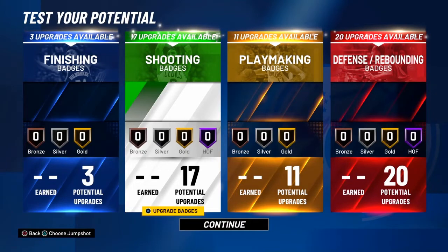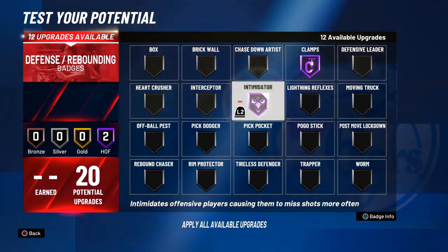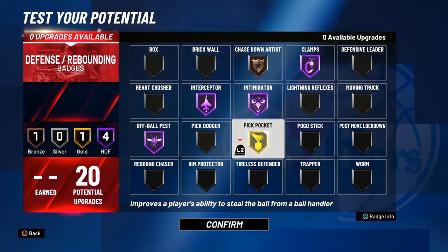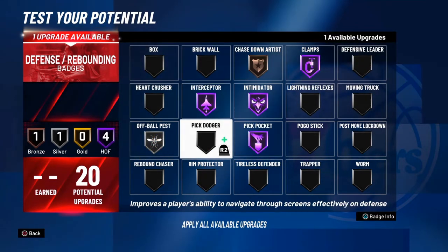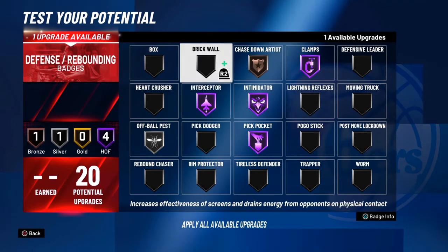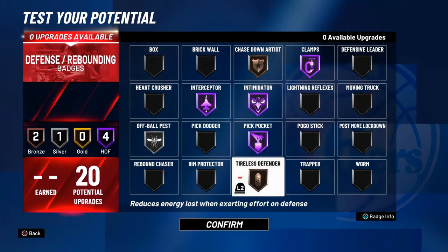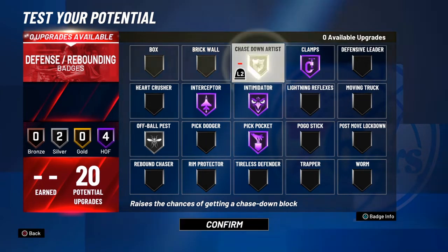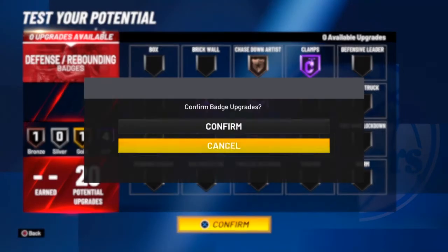For defense badges, you already know: Clamps Hall of Fame, Intimidator Hall of Fame, Interceptor Hall of Fame — we want to mess up the other team's offense as much as possible. From there you can do whatever you want. I always have Chase Down on any build. Get Off-Ball Pest and Pickpocket up. As long as you got Clamps, Interceptor, and Intimidator Hall of Fame, you're pretty much locked down. All the other stuff is extra — I like Off-Ball Pest, Pickpocket for rips, and Chase Down for fast break defense.